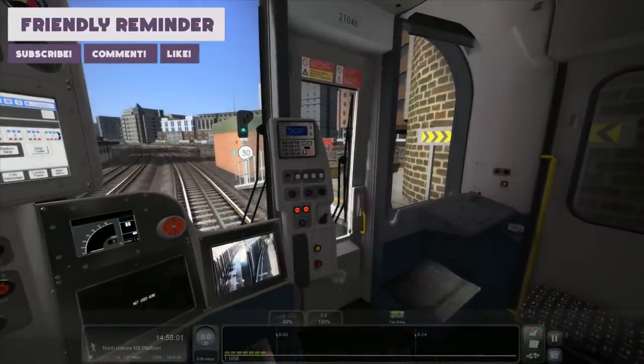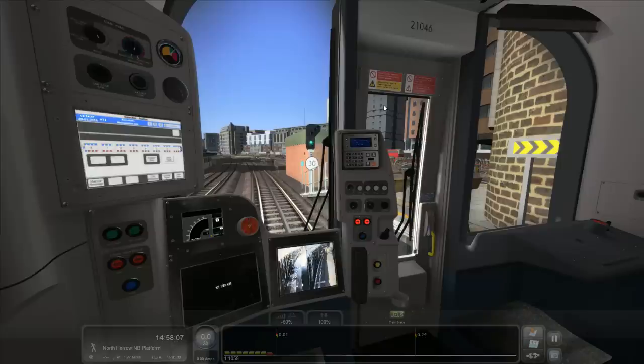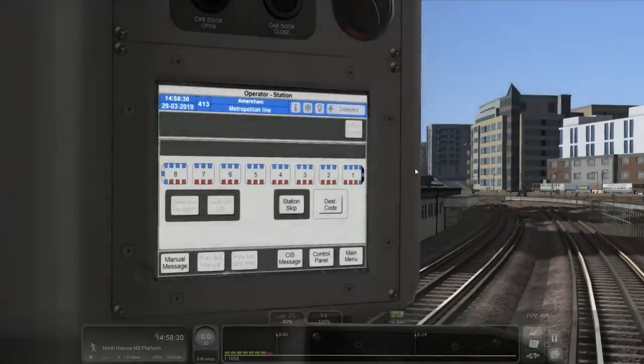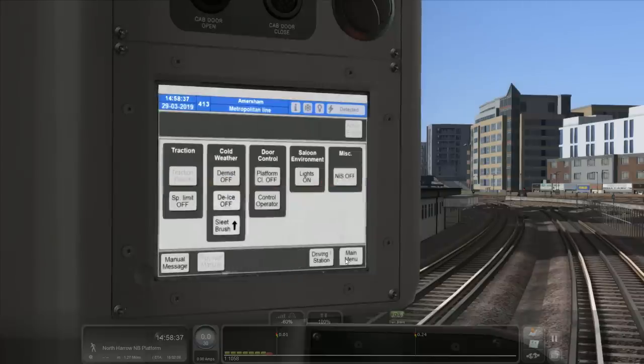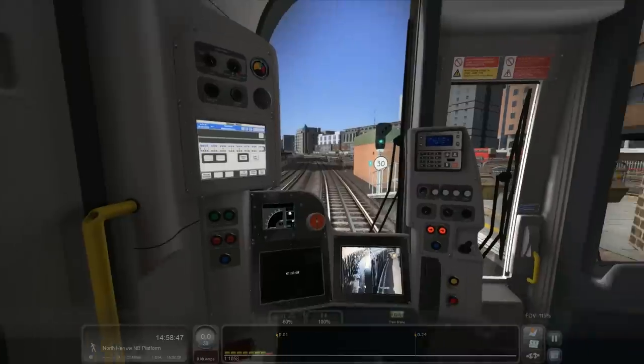For door release on the right, you press T and O — another unit that uses two buttons to open doors, which I really like. The Class 315 by Waggons and even the 313 uses that kind of two-button release. It makes you feel like you're pressing the two buttons you'd press in a real cab, which is quite a nice touch. The station screen shows which doors are released. Skip station just has destination code and manual/CIS message; the control panel works visually but most functions aren't fully active.